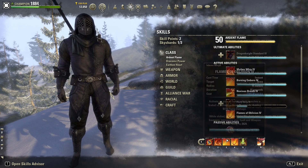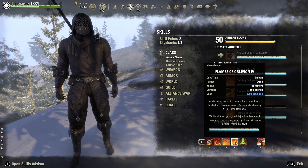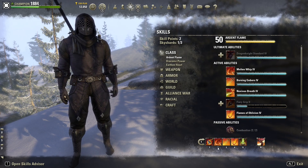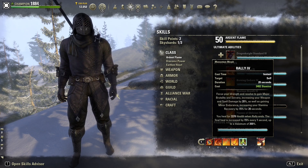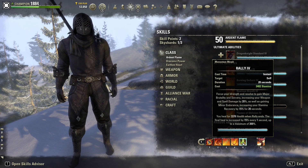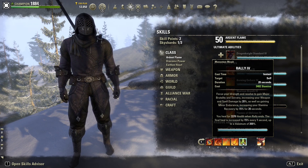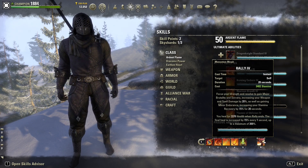What I would do is use Flames of Oblivion first, hit somebody with Burning Embers — maybe hit two people to get that heal going and the dot — and then once I've used either two of those or one of those and one other Ardent Flame ability, that will fully charge Molten Whip and then I'll whack them with that. The first thing I do in a fight is Carve to get Way of Fire going. Then we have Rally — Major Brutality and Sorcery, increases damage by 20%, gives Minor Endurance for extra 15% recovery, and is a really good heal over time with a burst heal when the effect ends.